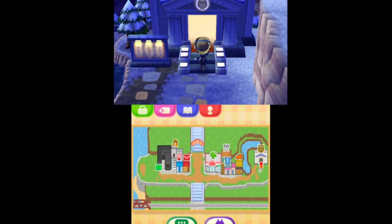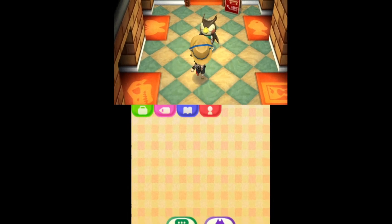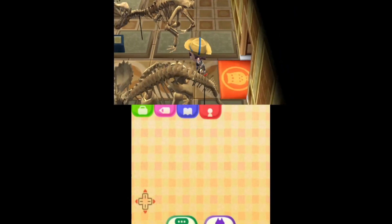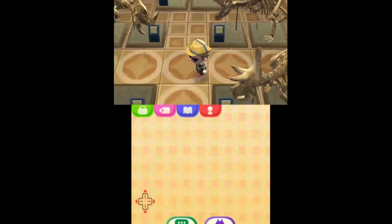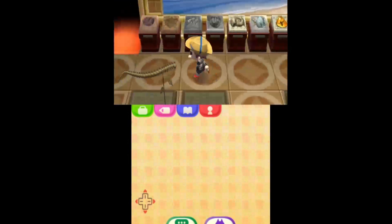We're gonna end at the museum right here. I'm going to give you a brief overview of what's in each exhibit. In the dinosaur exhibit, I think I have about 85% of all fossils — I got most of the dinosaur fossils, and I believe all of the minor fossils — all of them except for one, this one right here.